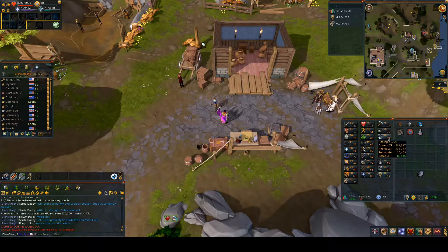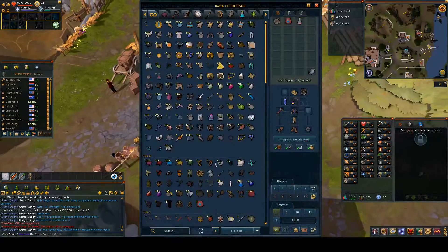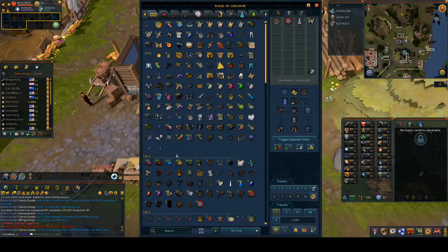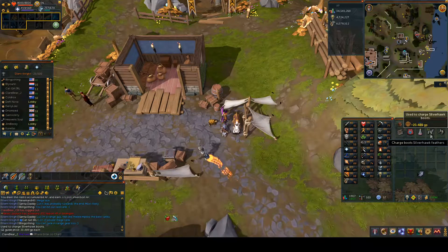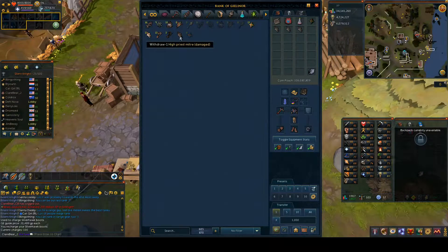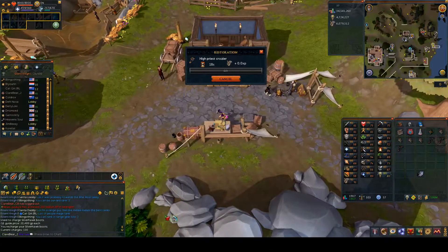I've been stocking up on bonus XP. I've been using those medium stars from the admins because they've been on sale again. Right now I'm concentrating on getting as close to 92 as possible before double XP starts. The majority of my XP is going to come from repairing artifacts - mainly the tetra compass logs, the Bandos ones, because I've still got quite a lot.